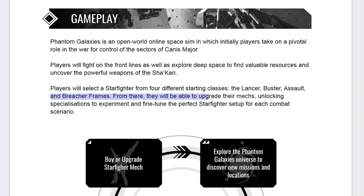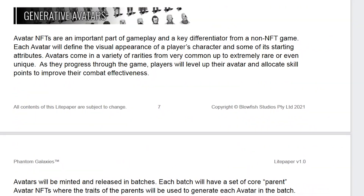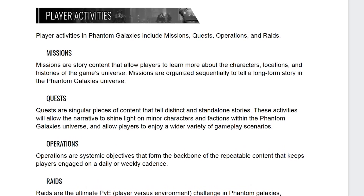From there, they will be able to upgrade their mech, unlocking specializations to experiment and fine-tune the perfect starfighter setup for each combat scenario. Starfighter mechas, including the two-stage minting process, as well as the generative avatars and player activities, are also laid out in the light paper.